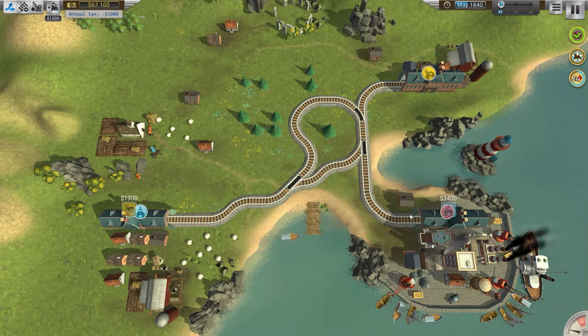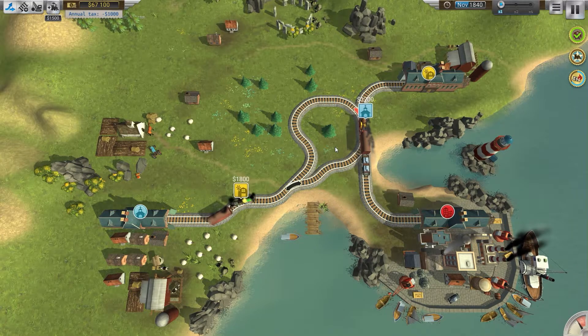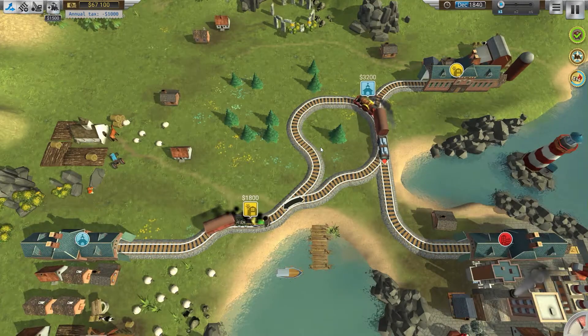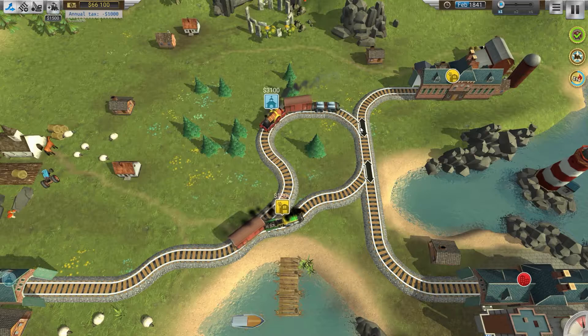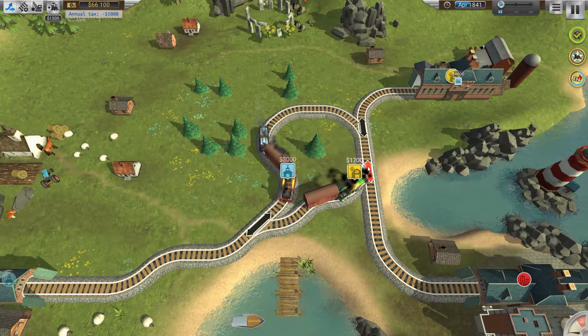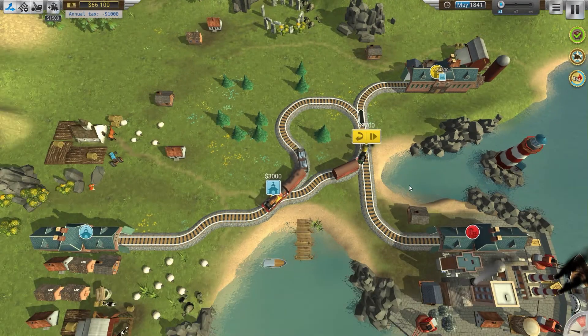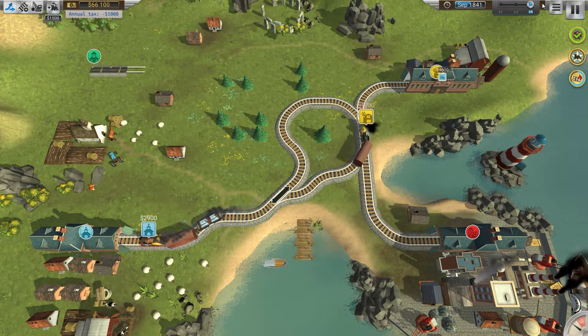We've got a red one going there, this one's going to yellow, a blue coming from red, one going to blue, one going to yellow — this is going to be a little tricky. I think you can click on trains to pause them, but I don't think I'll need to. Hurry, hurry — let's click that and change it! Good, we made it!